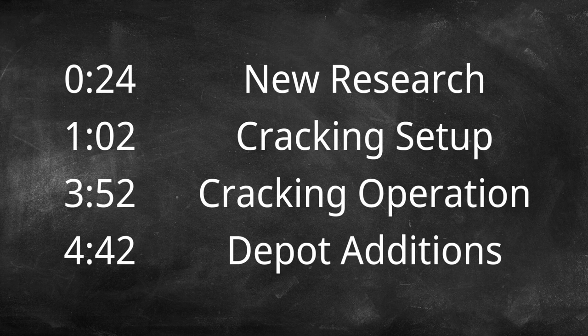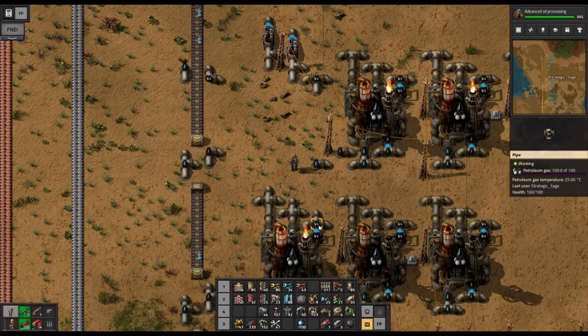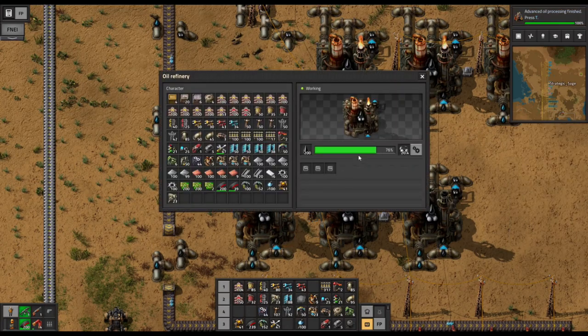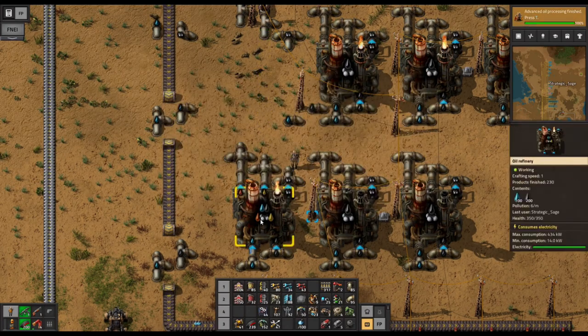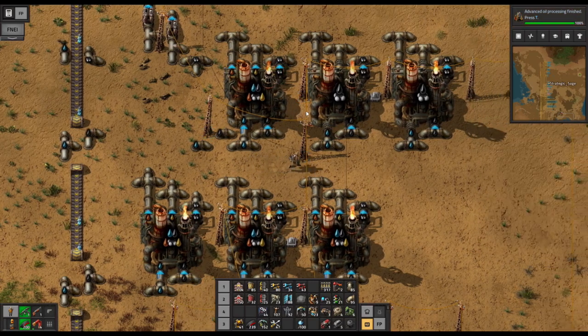Greetings one and all! Factorio Demystified continuing, with advanced oil processing taking center stage for this episode. If you reach this research being almost finished and you're not in the refinery area, run back — do not walk — run as soon as it comes in. We are going to switch over to the more advanced, more efficient process immediately in all of our refineries.